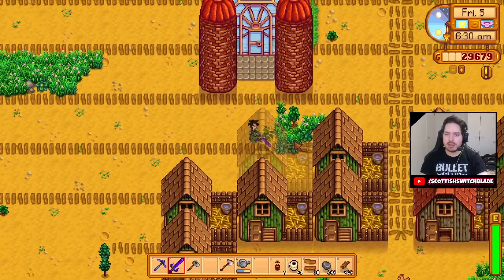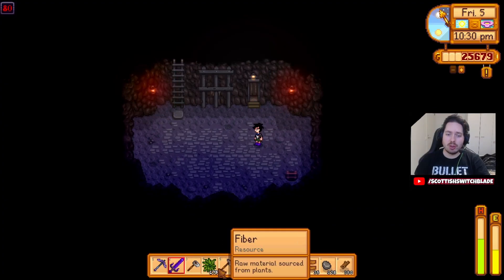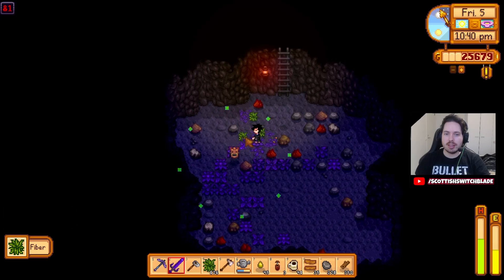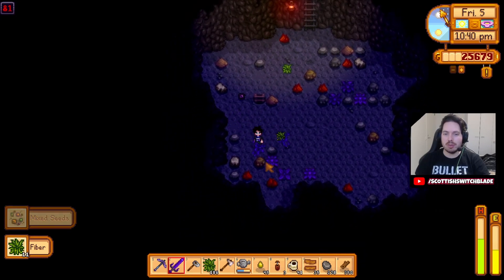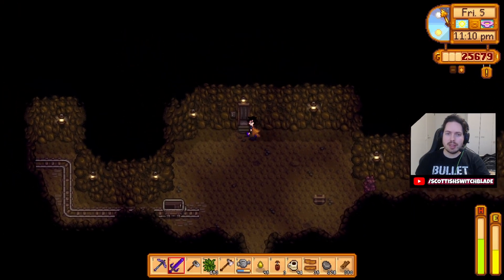Just going to get rid of the grass on the outside because we want to keep the chickens central. Here's the thing for how I get so much fiber: just come to level 80 of the mines, take the ladder, and it's almost always just absolutely filled with weeds. I'm not sure why that is, but this is where I go.